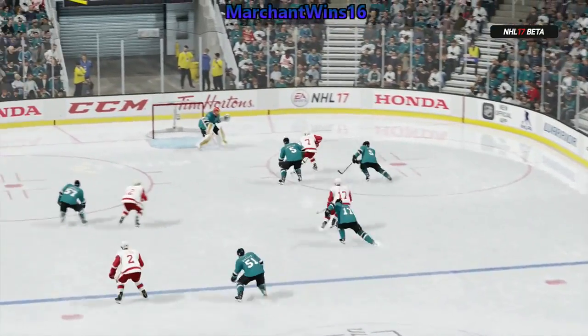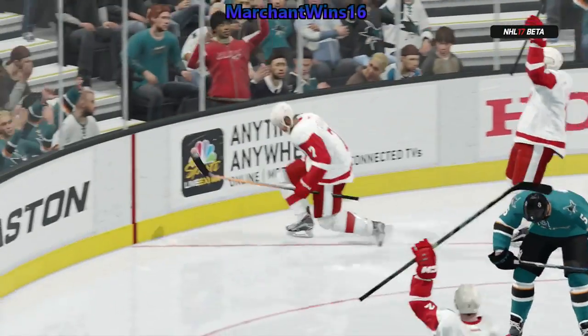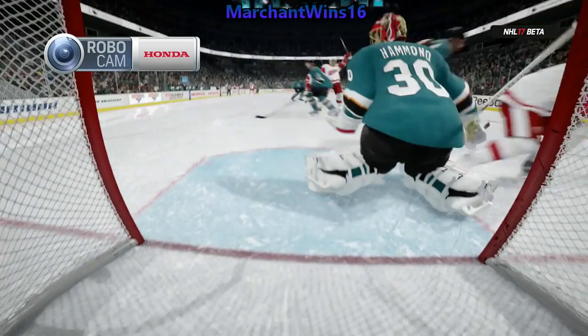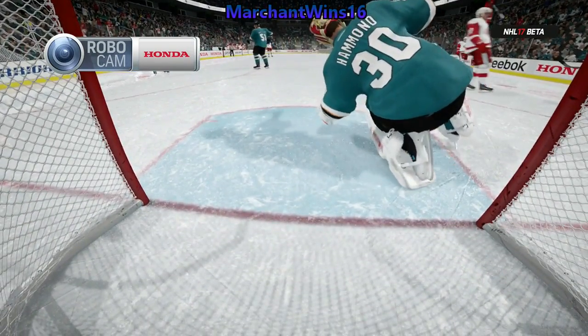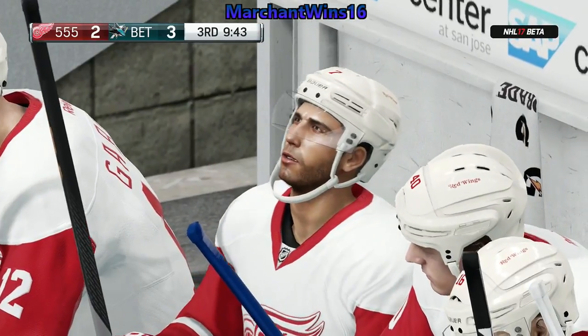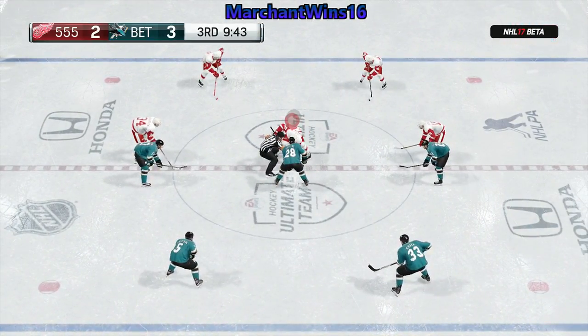He had that look of no doubt he was going to score on that breakaway. A lot of times the goaltender feels like his positioning is perfect and he's got the net covered. Guess what? He doesn't. The Red Wings are now back to within one, and there's plenty of time for one more goal in the third.